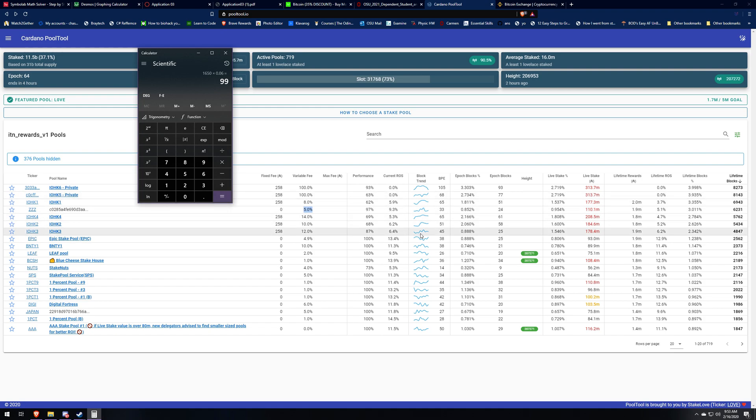We'll also do IOHK1, because they have a fixed fee as well, so I'll show you how to add that in. We use their blocks per epoch — 65 — times 1,000 ADA. Even though they're both really close to saturation point, IOHK1 got almost double the blocks, which they really shouldn't have. So that puts them at 65,000 ADA per day.